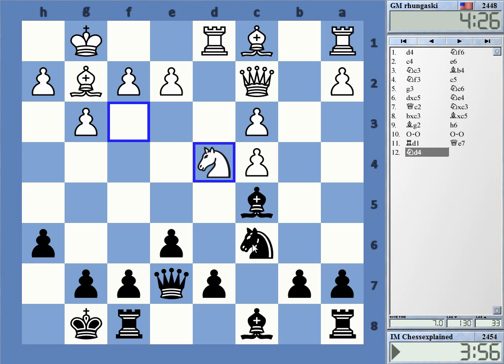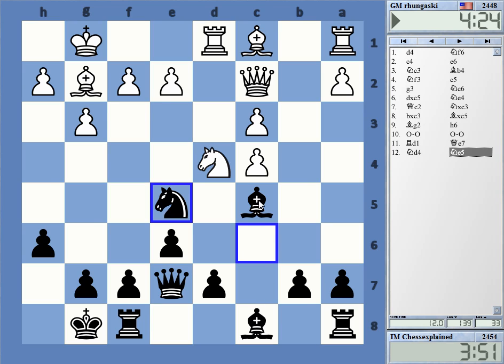Probably Nd5 here, might be tricky. White always has pressure in this type of position for his bad pawns — he has the d and b file often. And I have to be quite precise as black to not allow some kind of bind on the dark squares.